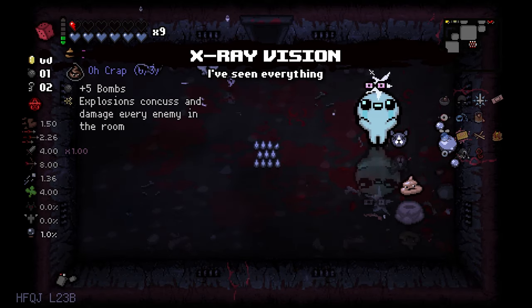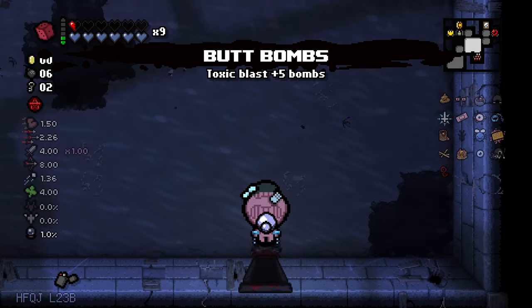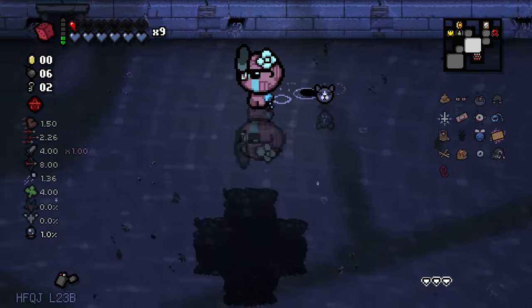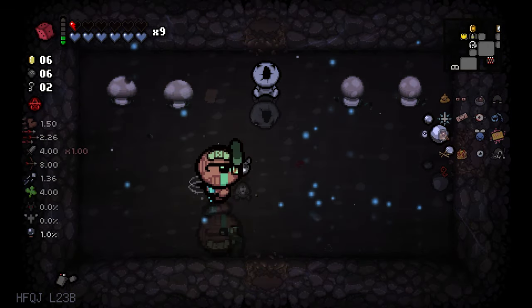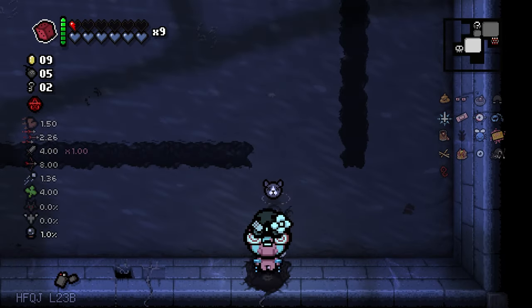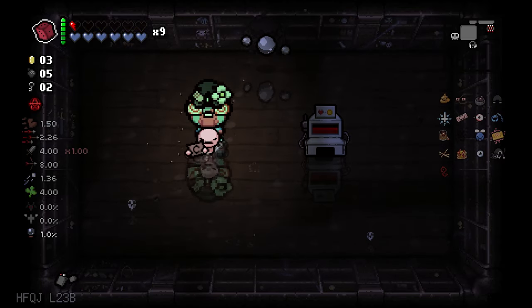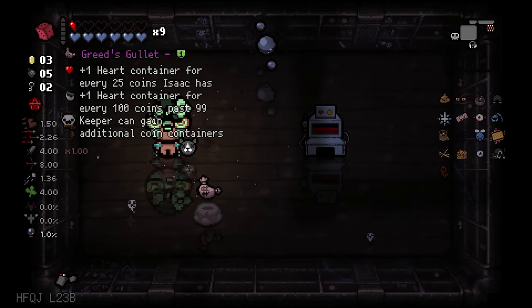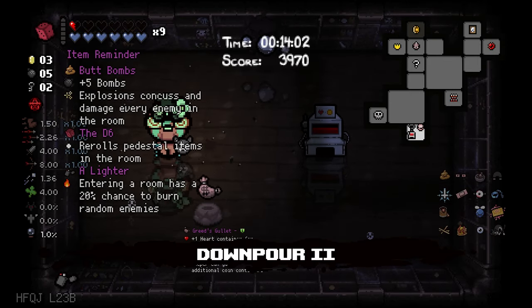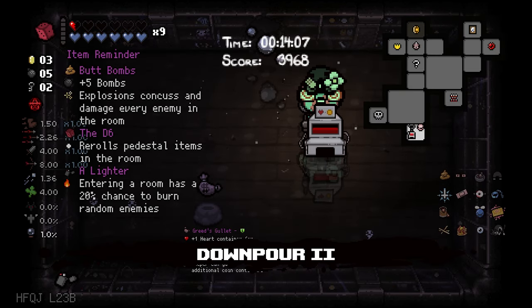We get x-ray vision. That's good. And bad bombs — let's take it. I know that I can reroll it again with the battery, but I wanna get bombs. There it is. Can we get an item? We might. We did — reroll it. Greed Skeleth. It's not that good, but I feel like I might be able to do this.